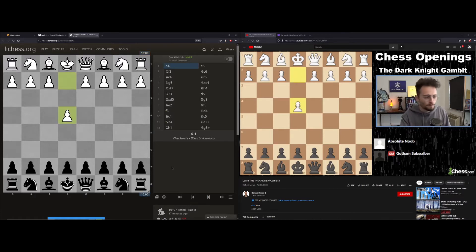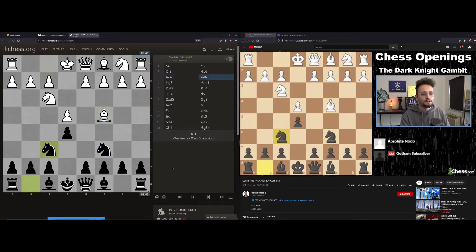Basically white plays e4, you play e5 — so far so good — knight f3, knight c6, defending the center against white's attack. Bishop c4 by white and knight f6. This has to be the starting position. White has to go for the Fried Liver — this is the knight attack looking for knight takes on f7 to fork your queen and rook.